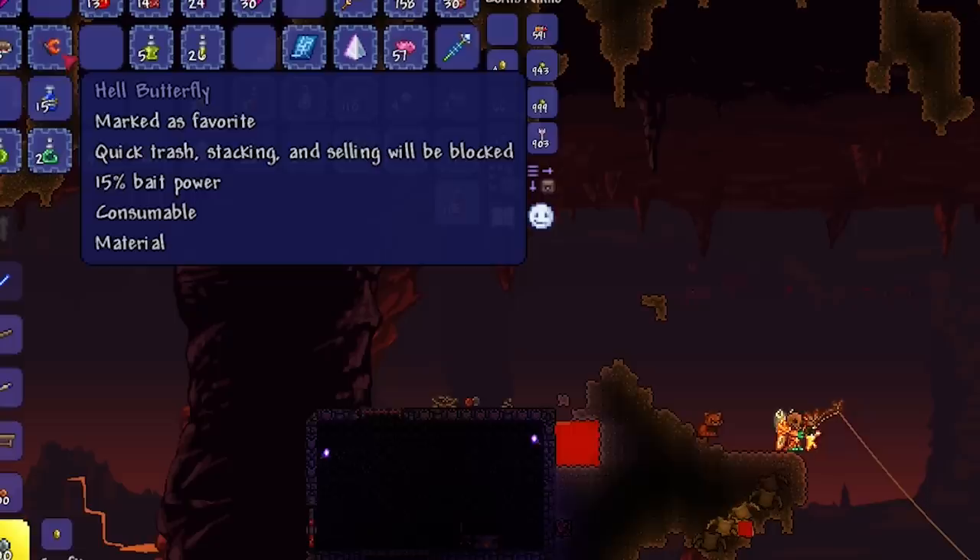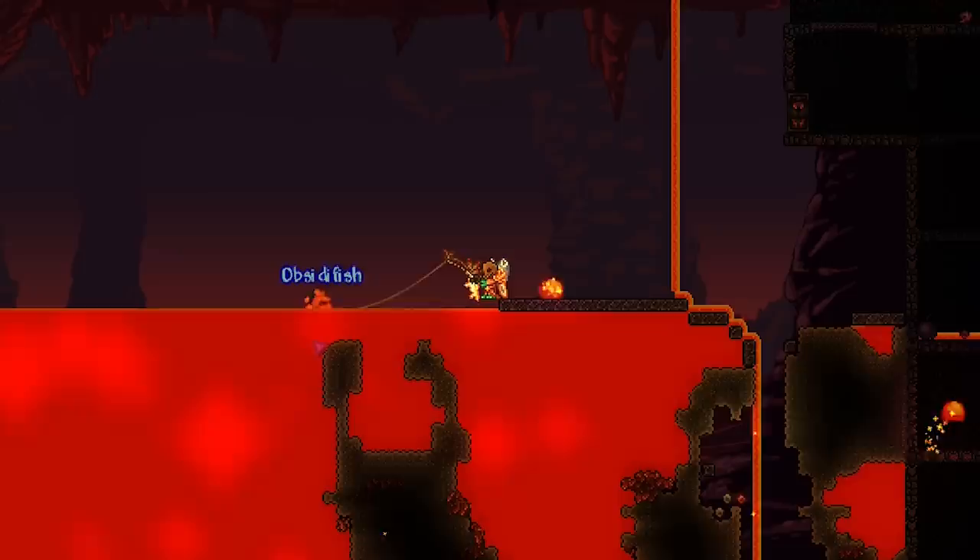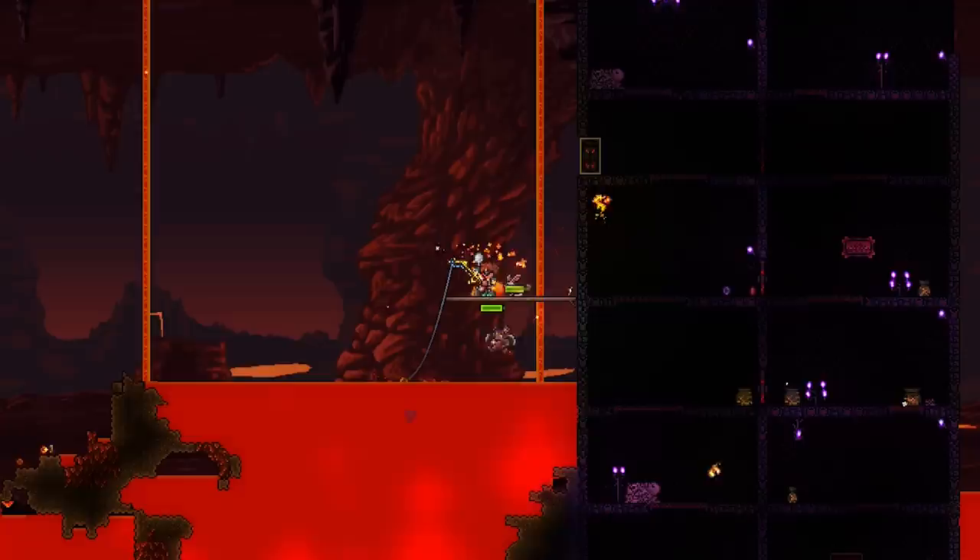There are three different types of hell bait that you can get: the hell butterfly, the magma snail, and the lava fly. Once you have those items you will be able to fish in lava. Just to clarify, you can use your regular fishing hook — you don't need a hotline fishing hook — but you will need that special bait to begin fishing.